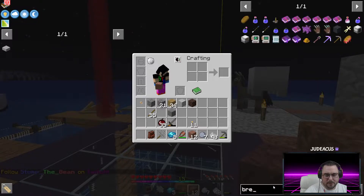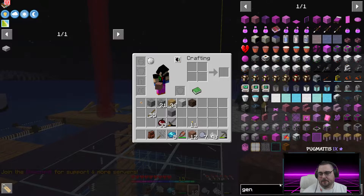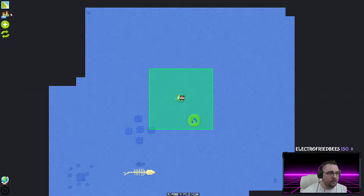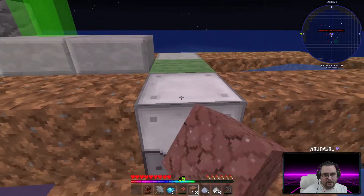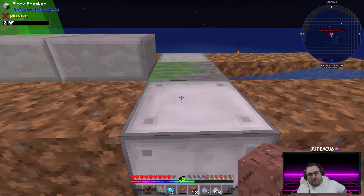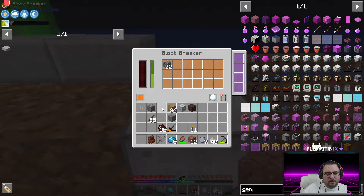I think you guys told me to make a machine that doesn't work at all. Needs power — that's what I'm seeing. Anything that requires power surely takes redstone, right? Oh — the fake player! Of course. Allies. There we go, totally forgot about that. Thank you very much. There we go! It worked.